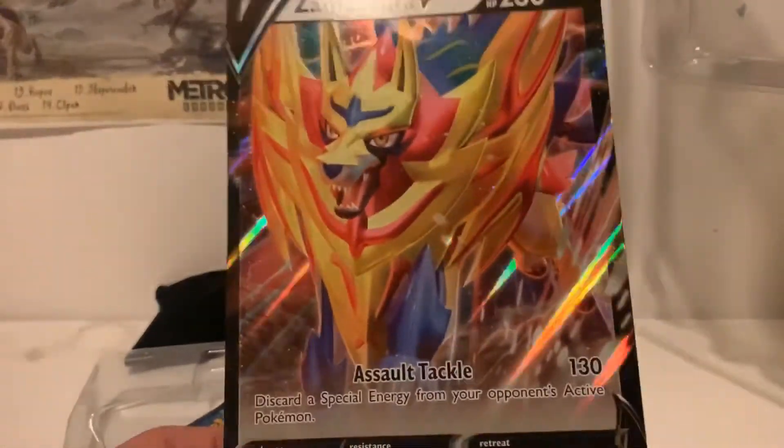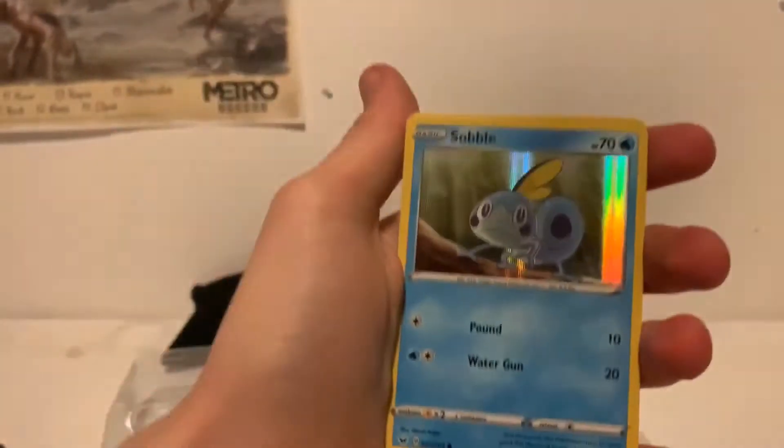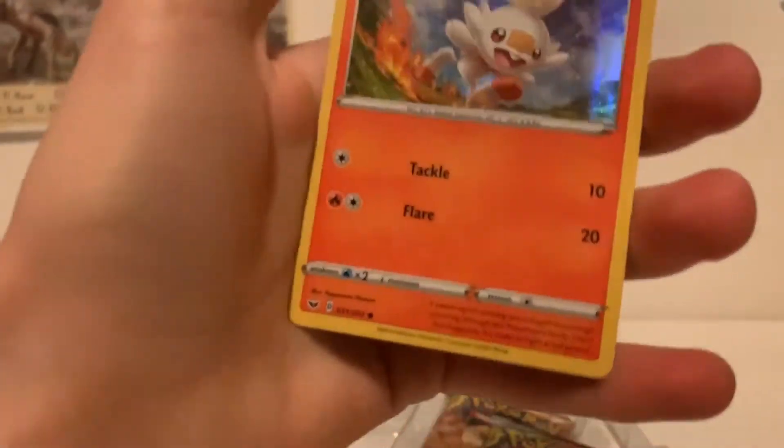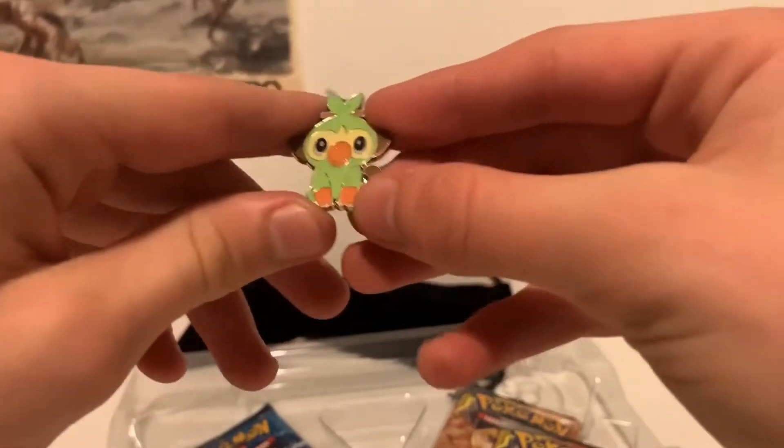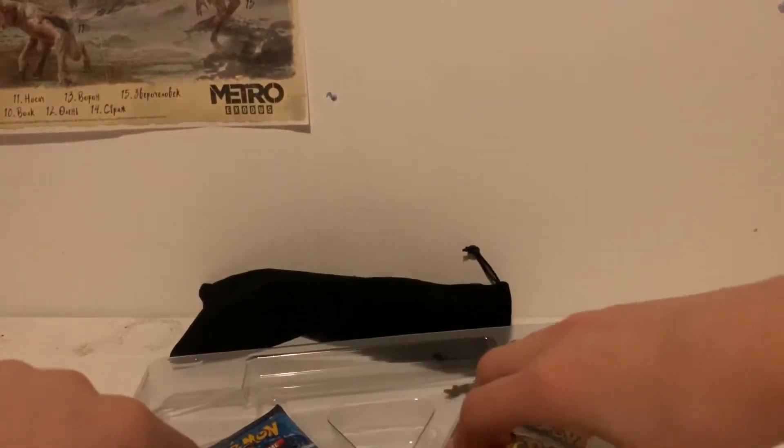So we have the oversized card — that is a beautiful card, I'm very happy with that. And then we get the three holographics. Obviously Kroki first here, and we have some nice holographics — some extremely nice triple holographics for the start of today's video. I'll try and get all the artworks for more videos but we'll see. And obviously we have the pin of Kroki, which I'm extremely happy with — that's beautiful.